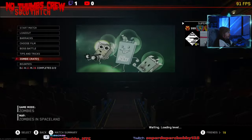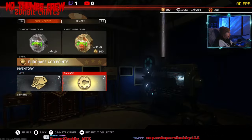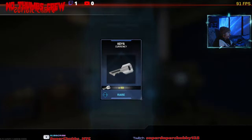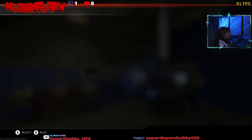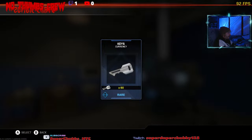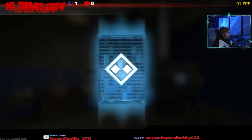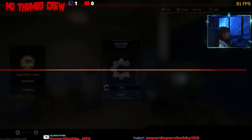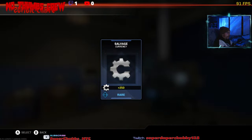Skip once again, then go to the Zabi crates. You can see these are the keys and the salvage crates that I have obtained. Go ahead and open them. Basically, it's easier and quicker to pack up a bunch of them and open them all at the same time.